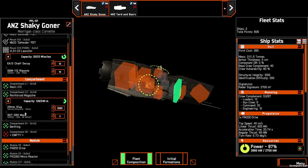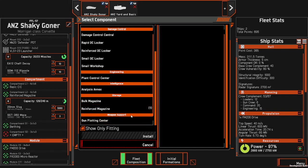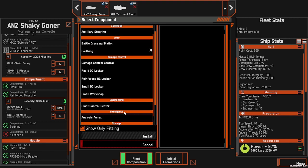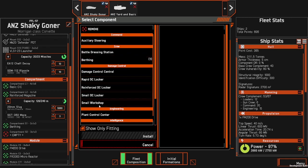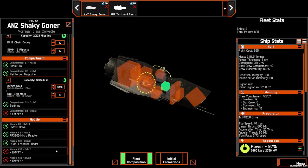When it comes to the internals, the Morrigan has the same number of compartments as the Sprinter. You can take a CIC, a magazine, and a berthing as your minimum, with the option for one additional compartment — that could be more magazines if you're running roll-offs, or something like damage control. In modules, like the Sprinter, you have a drive, reactor, and radar, leaving you two optional slots to fill depending on your build — you may want additional supporting modules, or you can leave them free to keep the point cost down.